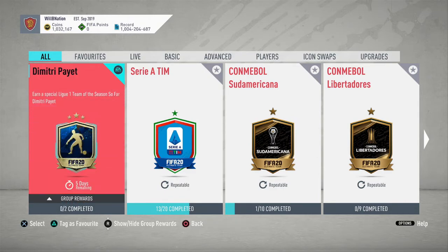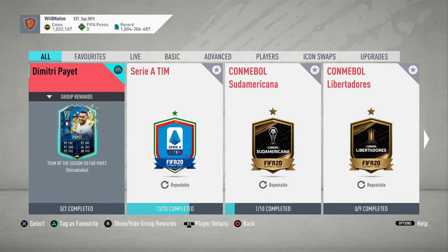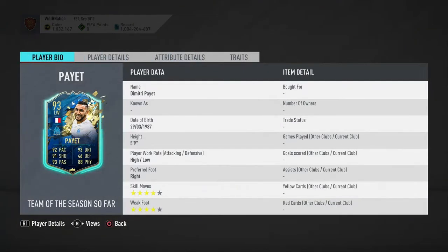Two squads are required and he's available for over five days. We'll see exactly what this card has to offer in-game, how much it costs to complete the SBC, and the best chem style to use. Starting with his work rates: high attack, low defense, which is probably the best attacking set of work rates you could have. Skill moves of four stars and a four-star weak foot as well.